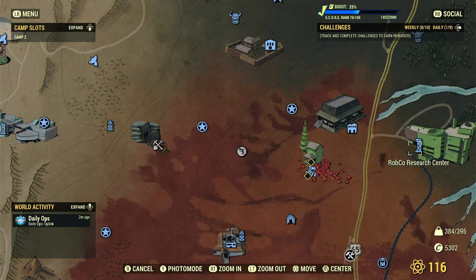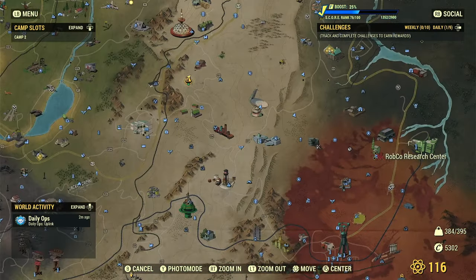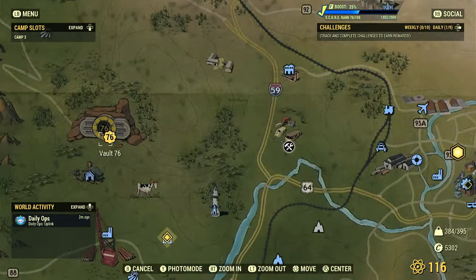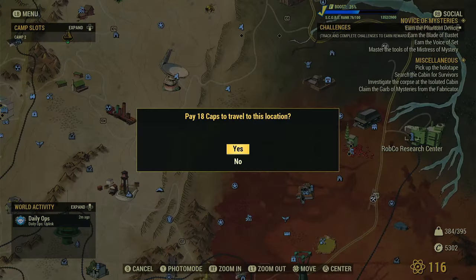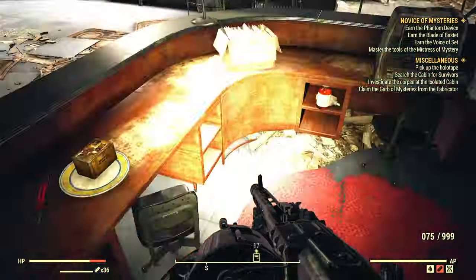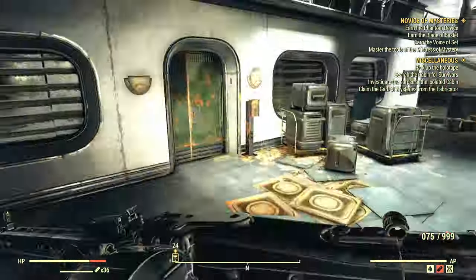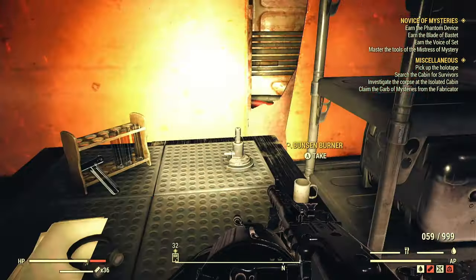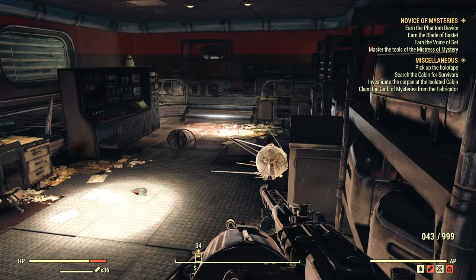For all my veteran players who may still need springs, head on down to the RobCo Research Center in the top right of the Cranberry Bog. Just fast travel there and once you're inside, you're going to be looking for clipboards and typewriters.